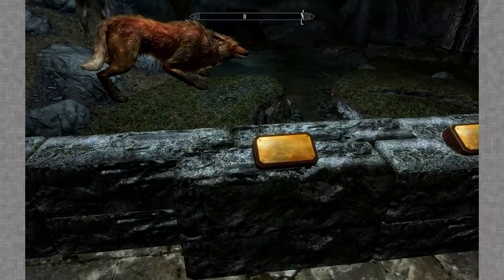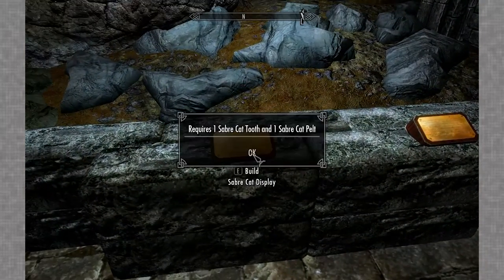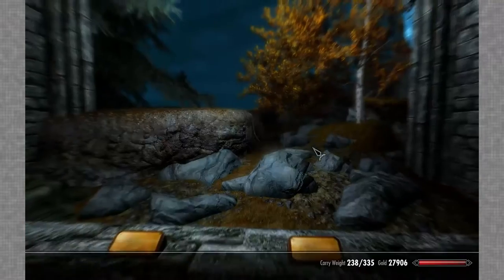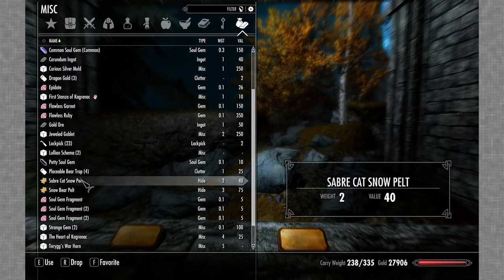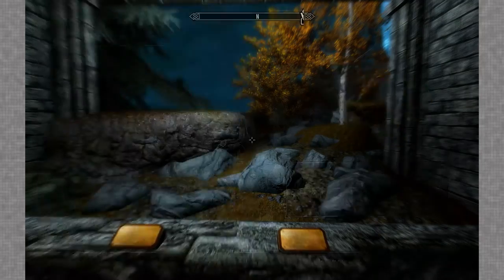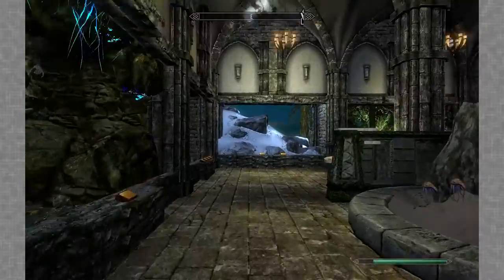Whatever, fine. Elk display - no. Saber cat display - a tooth and pelt. Bear display - bear claw, bear pelt. What do I have then? I have saber... oh, there's a snow pelt. My freaking mistake. Fine, be that way.